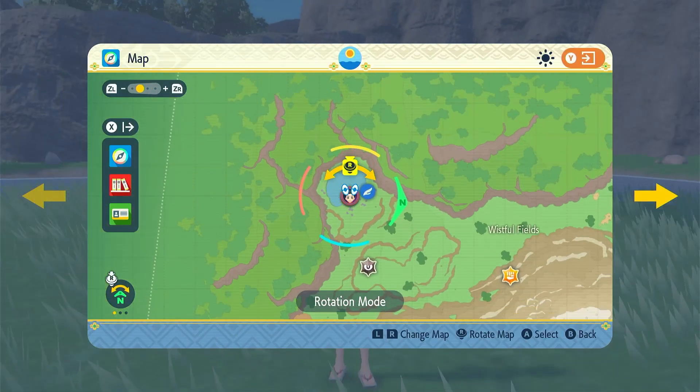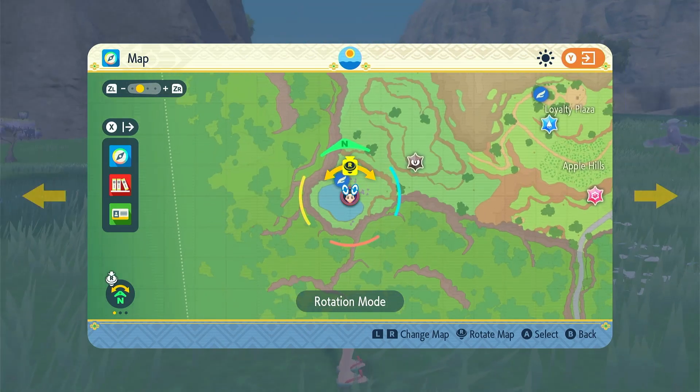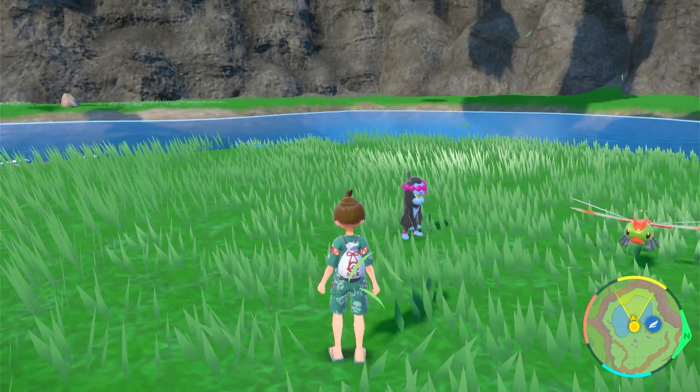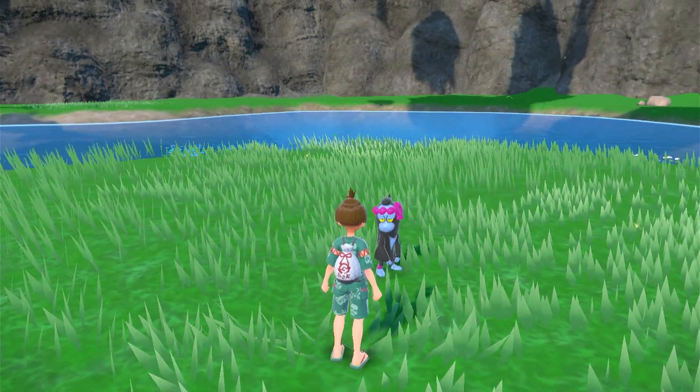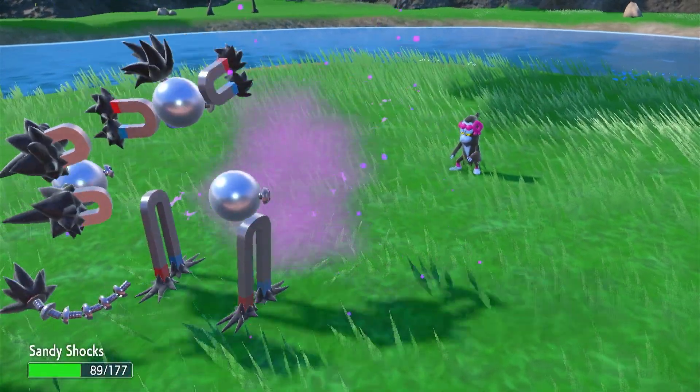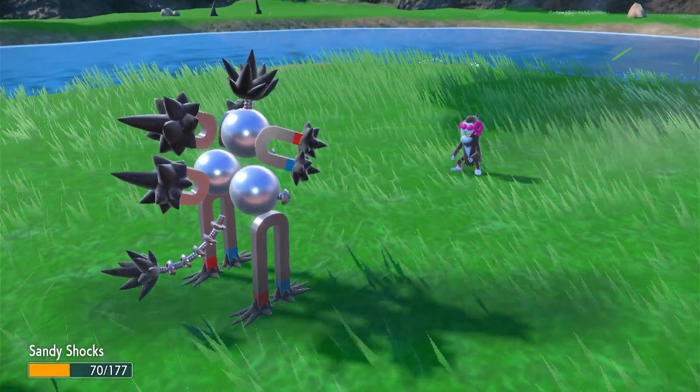Let's start with Monkey Dory. Monkey Dory can be located here in the lower left corner of the Kitakami map. Once you get there, you should see him right away. As you can see, I made Sandy Shocks the first Pokemon to come out.